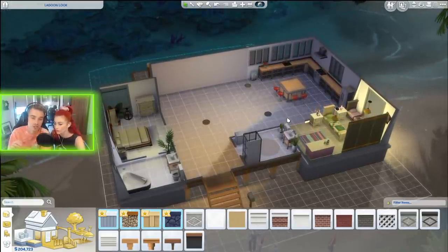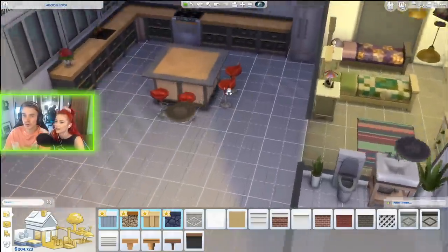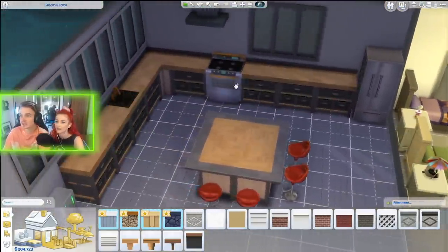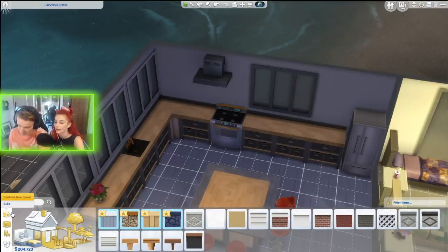Someone said to change the foundation stilts by clicking on the foundation under the style rooms on the build menu. I quite like the concrete look though. We will come back to the outside and the garden — we're doing one bit at a time, just cruising and having fun.